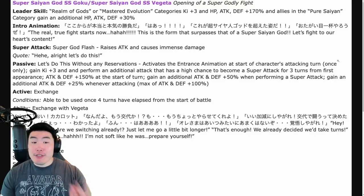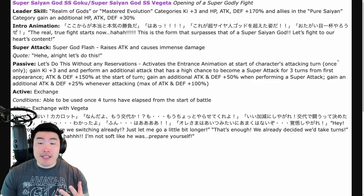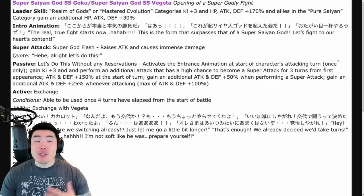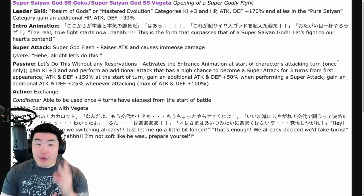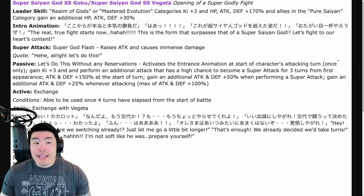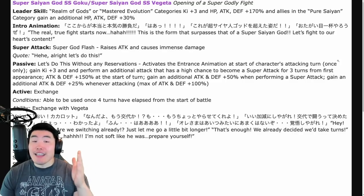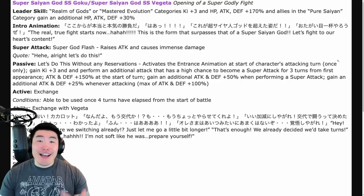His passive: activates the intro animation at the start of the character's attacking turn once only, gains Ki plus 3, and performs an additional attack with a high chance to become a super attack for three turns from first appearance. Then attack and defense plus 150 at the start of turn, gains an additional attack and defense plus 50 when performing a super attack, gains an additional attack and defense plus 25 whenever attacking — max of attack and defense plus 100%. So essentially for the first three turns he's going to have a 50% chance for at least two supers, and from there he's getting a ton of attack and defense.